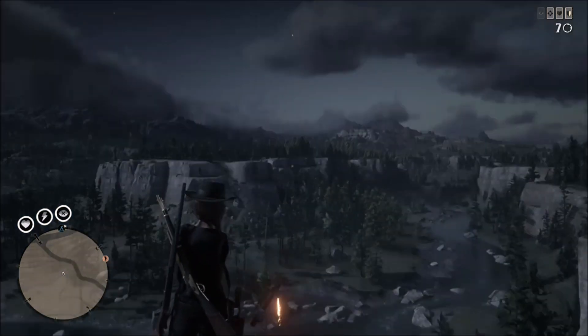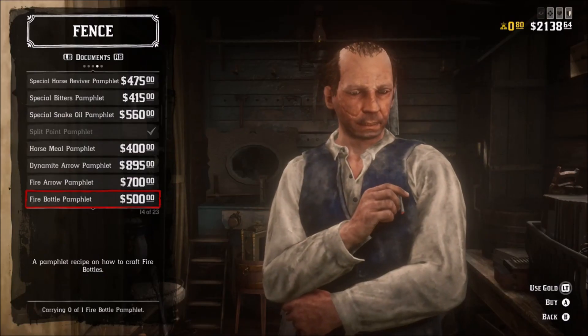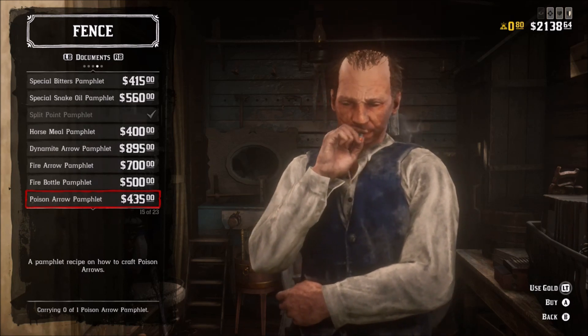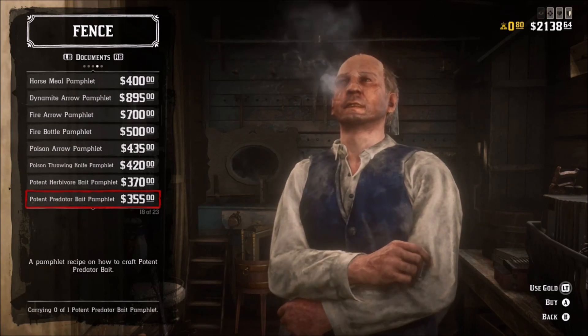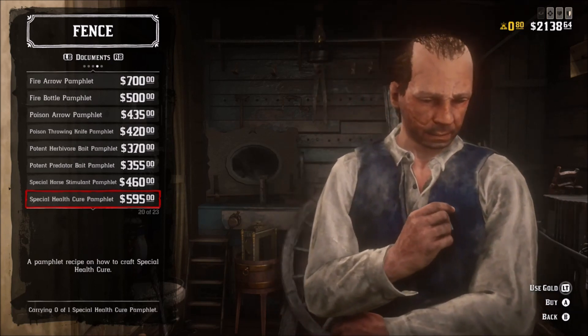We're going to start by talking about the fire bottle pamphlet that unlocks at level 37 for a price of $500 — you do not want to buy that. Next up is the volatile dynamite, which unlocks at level 77 with a purchase price of $785.